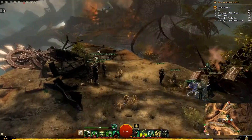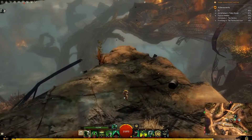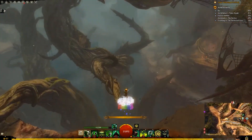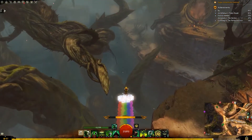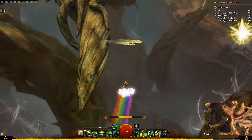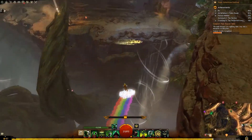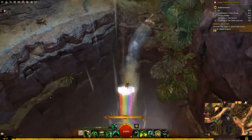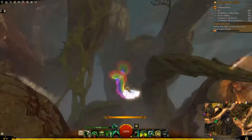Hey guys, so I just wanted to show you the new Super Adventure Box Glider, which is the Super Cloud Glider. It's basically an infantile mode cloud. It has the sound effect when you activate it — one Super Adventure Box sound at the start, and then when it closes it has a little grumpy thing.